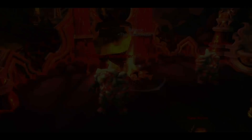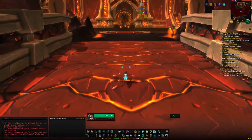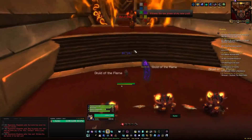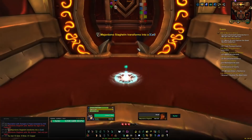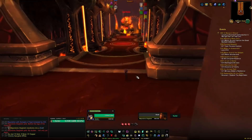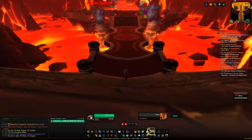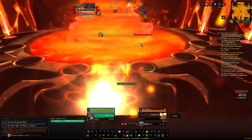Next head over to Baleroc — nothing too special, just a DPS race if you're lower gear or level. Then click the orb to summon the bridge and run across to kill Majordomo. On 25 man there are more cats which are really annoying — they jump and stun both you and themselves for about 10 seconds. On 10 man Majordomo stays in cat form the whole fight since there aren't enough players to trigger scorpion form. Just DPS him down.